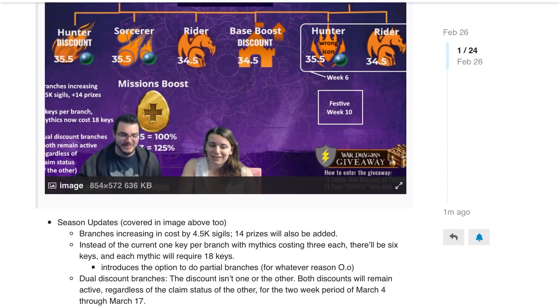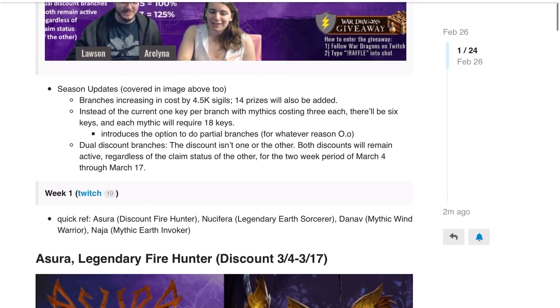They're also changing how branches work. Instead of the current one keeper branch with mythics costing three keys each, there will be six keys in each branch and each mythic will require 18 keys. This allows you to do partial branches — so you could do three keys in six different branches — though resource-wise I think that would be a dumb idea, leaving you with only a couple of stones for each dragon.